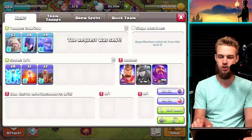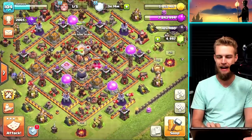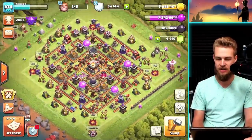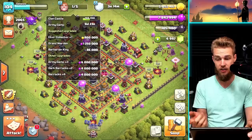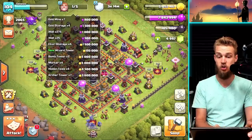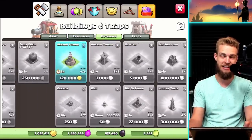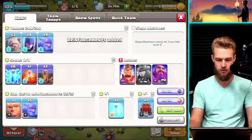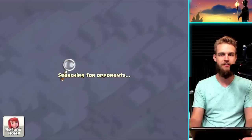I'm going to request some clan castle troops because this attack strategy really needs it. In the meantime I'm thinking about what to do with the fifth builder - obviously something in the laboratory. Buildings-wise I could do a hero since I've got lots of dark elixir, or upgrade the grand warden again. With the army camps, dark barracks, and barracks I'm going to be super busy for a long time. There's also a super cheap quick upgrade - the last new building I still need to get for Town Hall 11. I haven't decided yet. Let's go find another base.